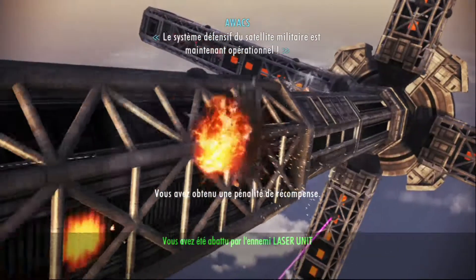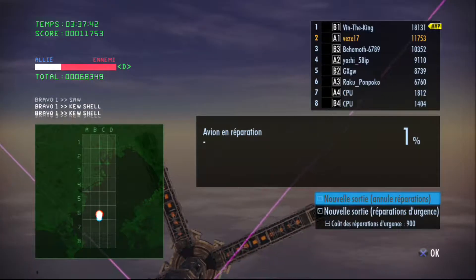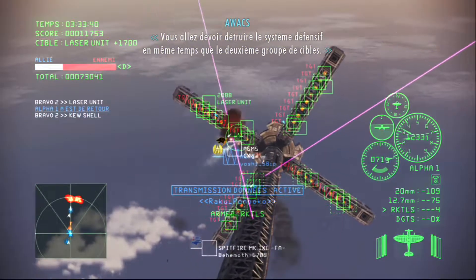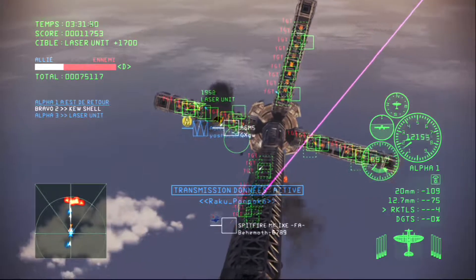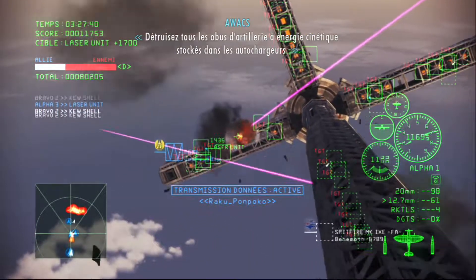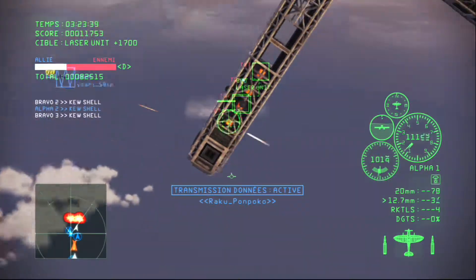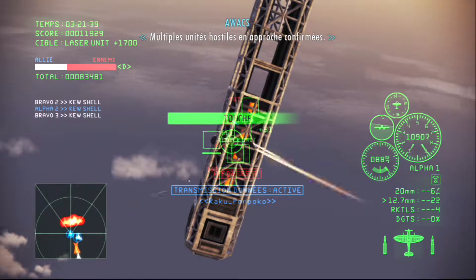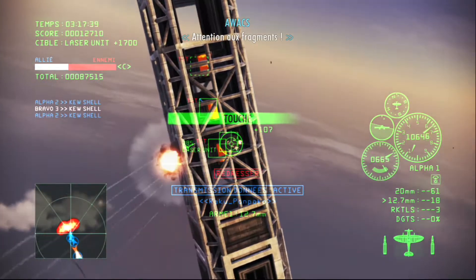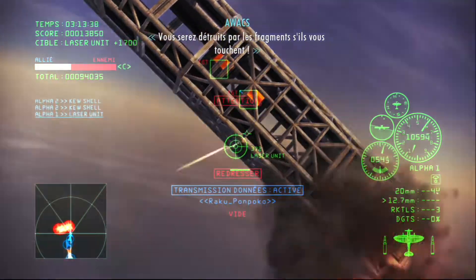The military satellite's defensive system is now functional. You'll need to destroy that defensive system while also attacking the second set of targets. Destroy all the kinetic energy weapon artillery shells stored inside the autoloader units. Multiple incoming hostiles confirmed. Watch out for fragments — you'll be taken out by those fragments if they hit you.